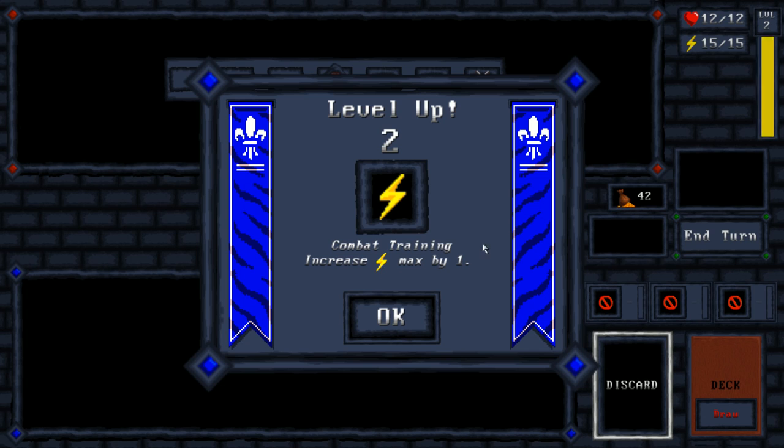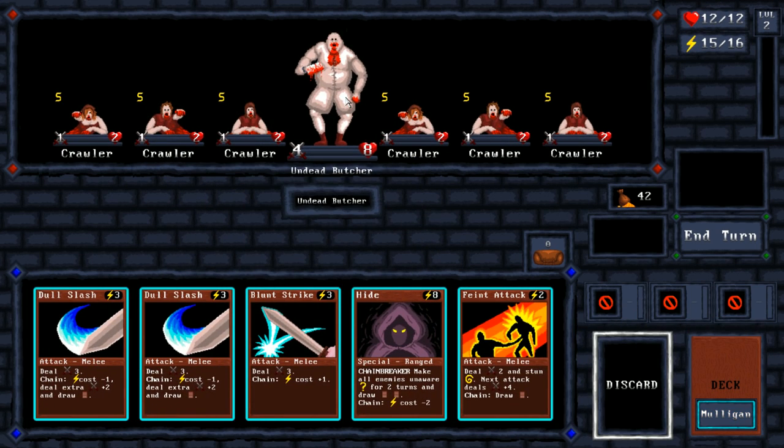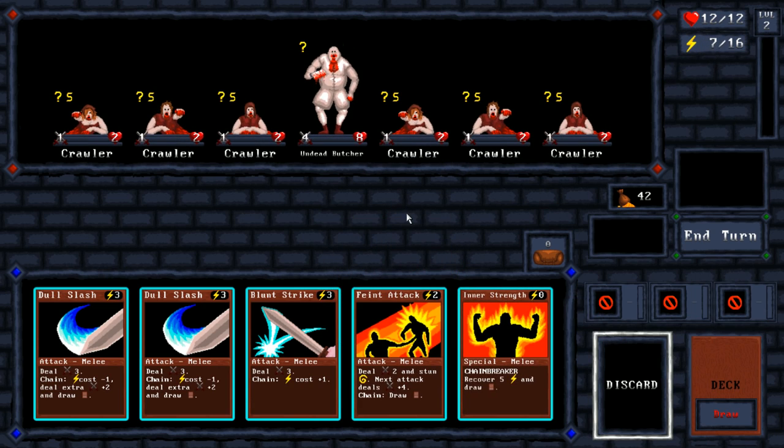Level two — max energy increased by one. The Undead Butcher is obviously the target here. Now, these guys are slowed. So what I can do is hide right off the bat, and it'll make all enemies unaware for two turns, which means I prevent being attacked. Especially useful when I've got all this energy.